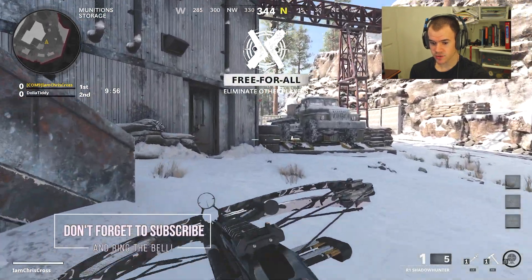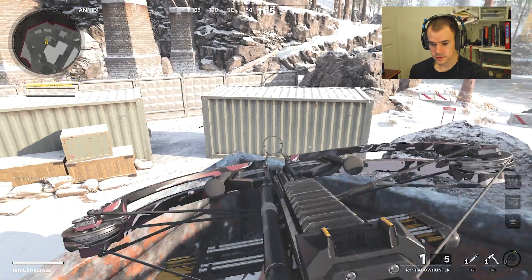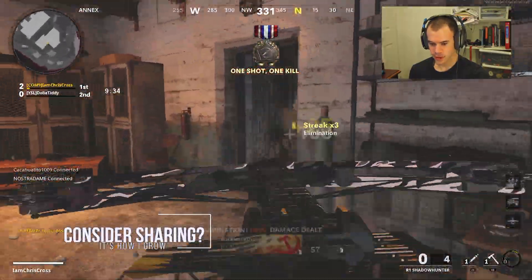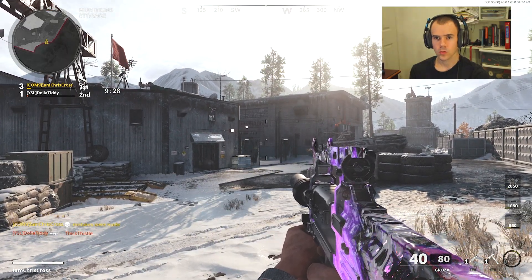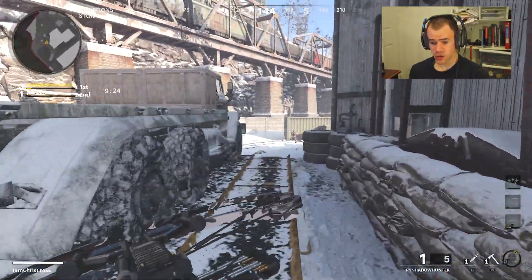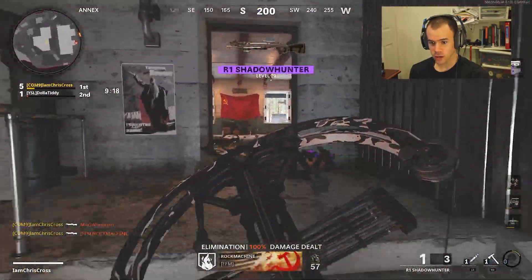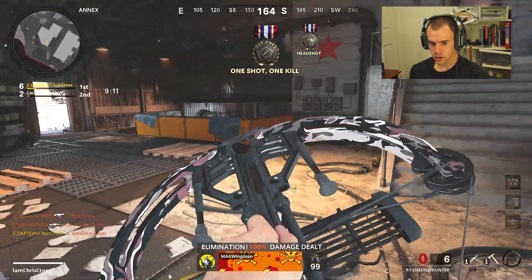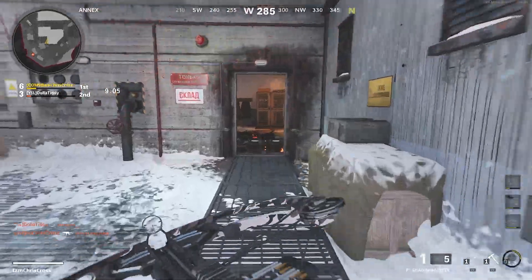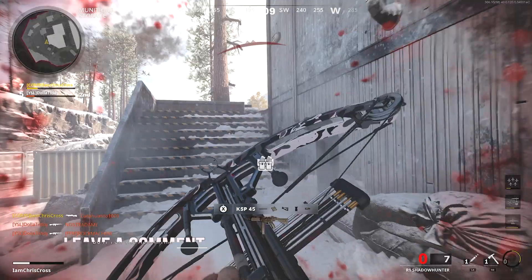Alright, here we go round two on Crossroads Strike, which is actually fitting because after the last game someone accused me of having a strike pack — I honestly don't know what that is but I'm guessing it's some sort of modded controller. Oh I see your shadow — hi! Right in the face too. What the actual hell just happened there? Did I like shoot myself with my own crossbow? I am so confused. I'm going to theater mode but I still don't think I'll be able to figure that out.